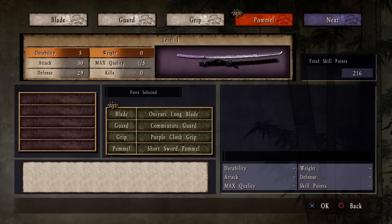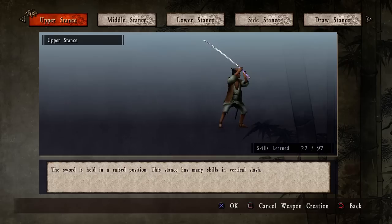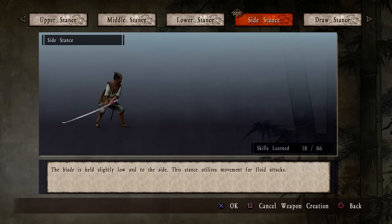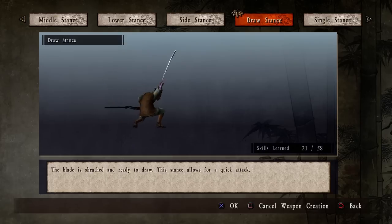That just looks fucking cool. Alright, now we actually get to choose how this works. Look at the size of this sword! It's as big as this old man! So we'll make it draw stance, just like our current one, as that is what we have the moves for.